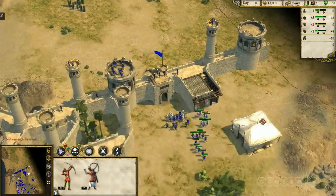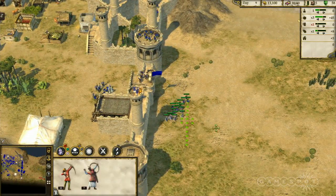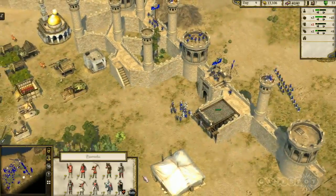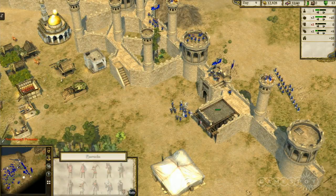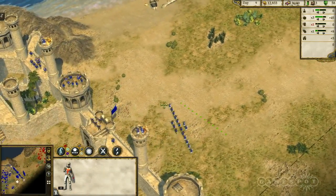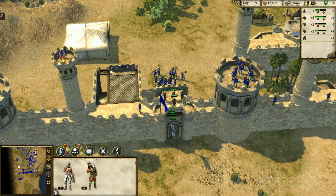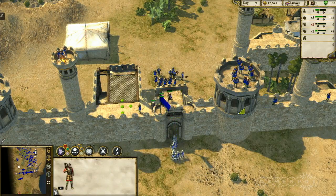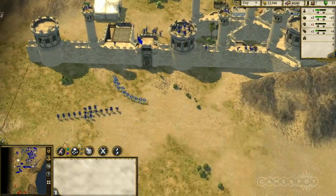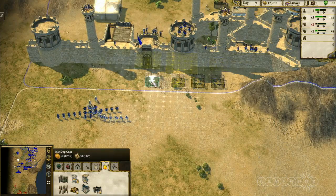Creating a system where you can run units up on walls and over gatehouses is actually quite complex in how the pathfinding works — you need one path going through, one path going up and over. It's quite satisfying being able to run your troops along all the castle walls. We had a game recently where a guy only had his lord left and he was completely done for, so he actually ran his lord up the wall, created new walls, and just kept running away and creating new walls. Some interesting tactics can come out of that.